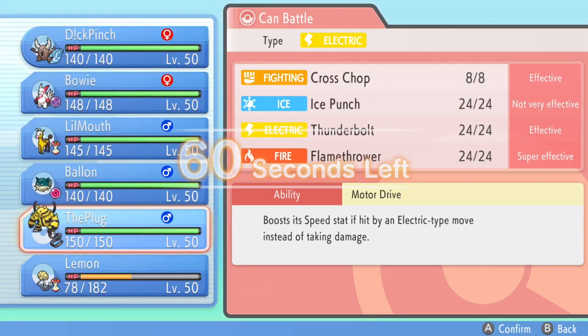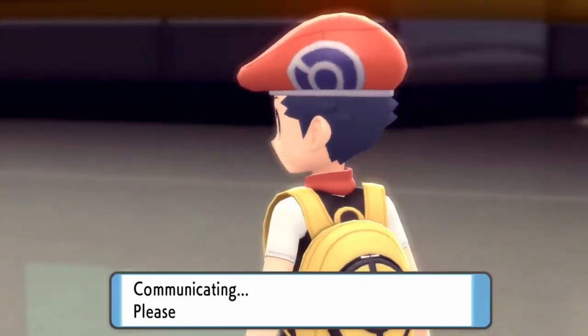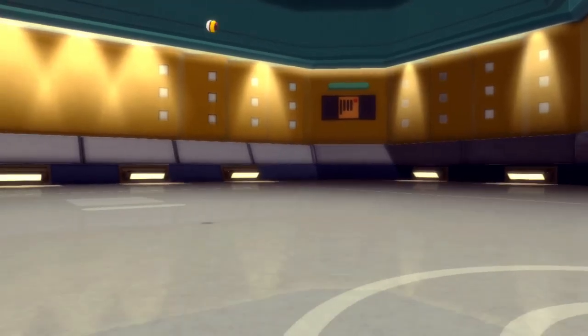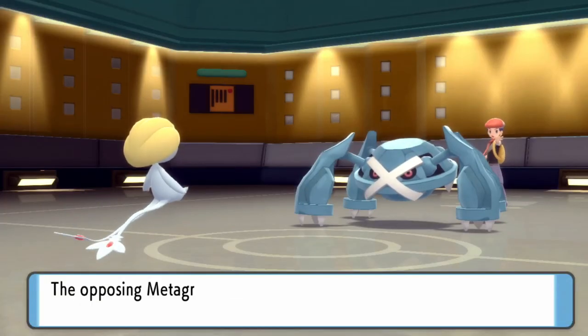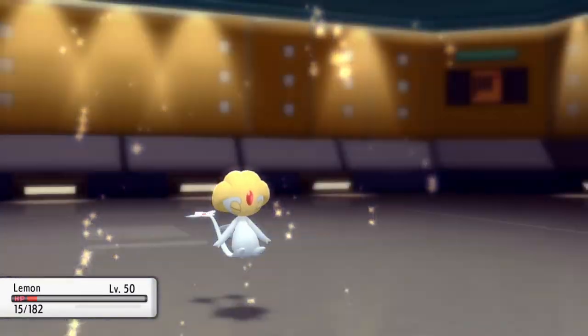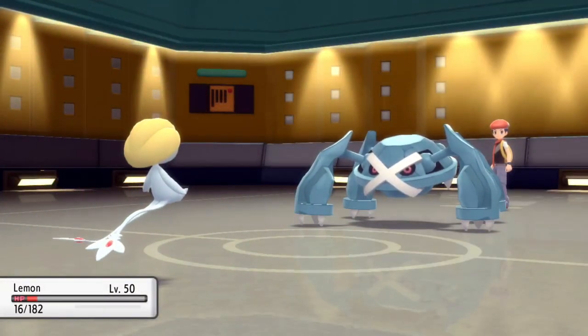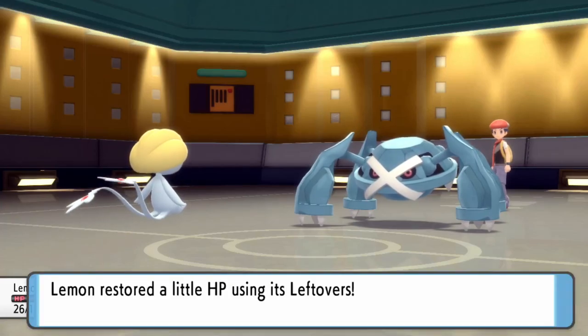Metagross is a scary Pokémon and my team doesn't handle it especially well, so I've got to try to chip this thing a little bit. I want to save Pinsir for later — Choice Scarf is going to be great against Espeon and all sorts of stuff. So I end up switching into Uxie. I was actually expecting Metagross to potentially go for Stealth Rock or something, but it goes for Meteor Mash, and I'm actually able to live that which is amazing.